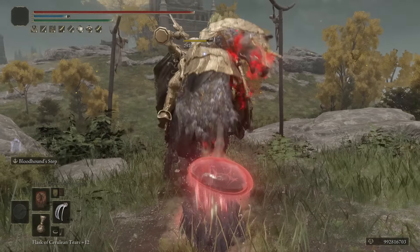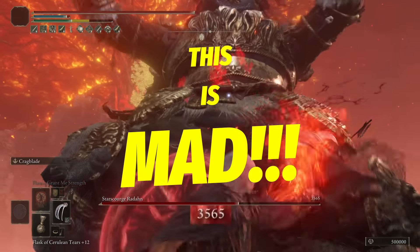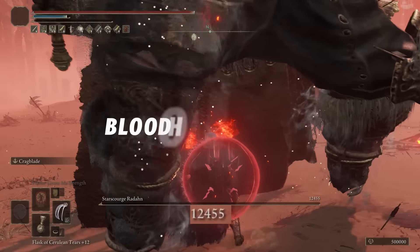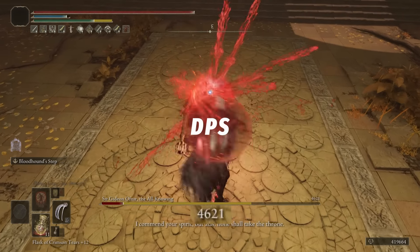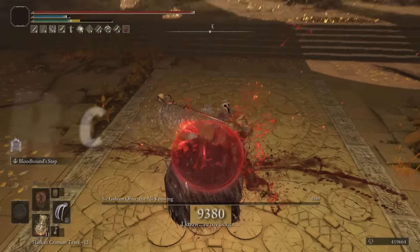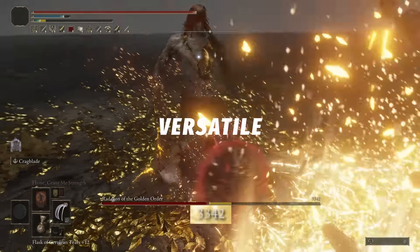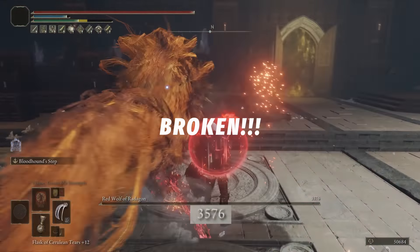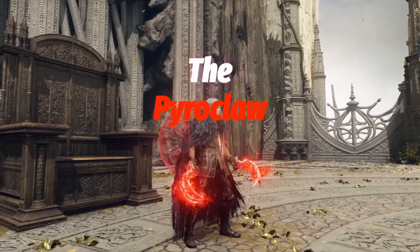This build is melting bosses so quickly I'm struggling to even get footage. This is mad! We have fire, we have bleed, we have a jellyfish shield, we have a ruthless pair of bloodhound claws. We are boosting bleed buildup, boosting successive hits, and we have powered up jump attacks. We also have crag blade for enemies that are immune to bleed, simple but very effective talisman options, and we're destroying everything so quickly. Ladies and gentlemen, I give you the Pyro Claw.